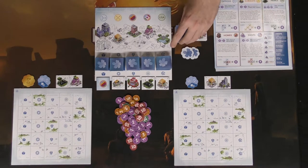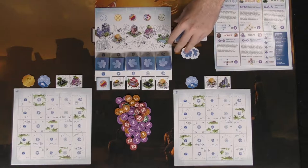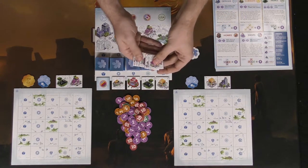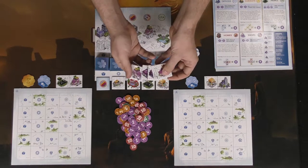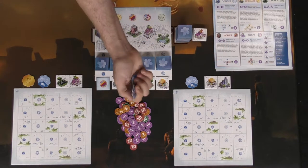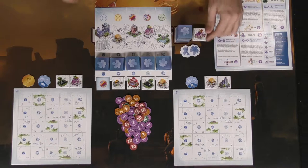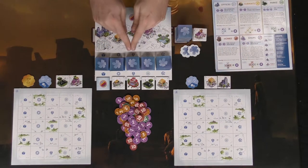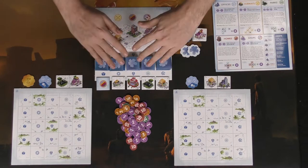You're also getting a big stack of tiles — all the different buildings. When setting up for two players you take out six of each different type, and make sure you take out one of each specific type of that specific building. There are also these little tokens used for special abilities. Everyone gets one of the powerful tokens here and two of these other tokens.